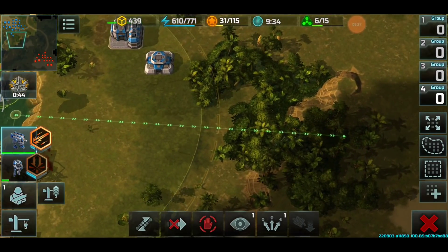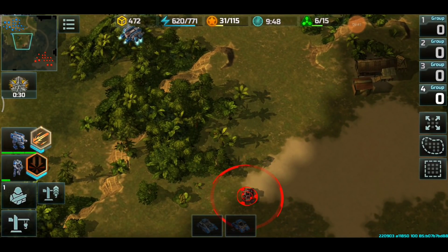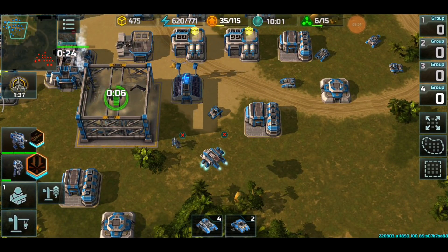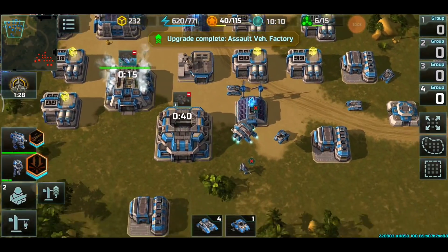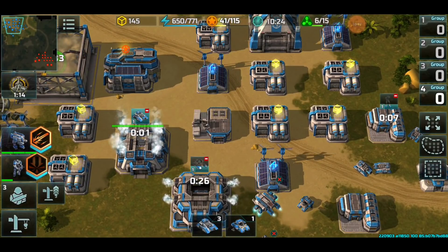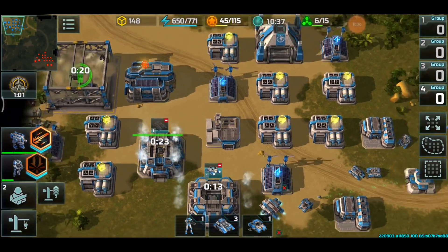Base was scouted, getting rid of that Wasp. Placing the Seraphim where turrets cannot easily be placed. Army composition: about four Zeus, Seraphim, and Cerberus along with two Typhoons — not bad. Using an Assault to go above the cliff because the enemy has control of the high ground, which means better positioning for them. Let's see how this plays out.